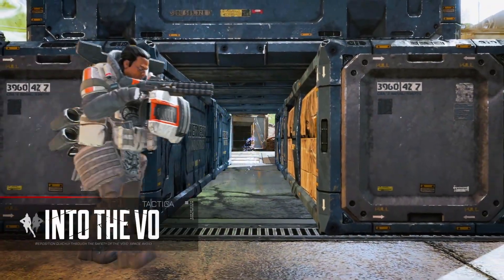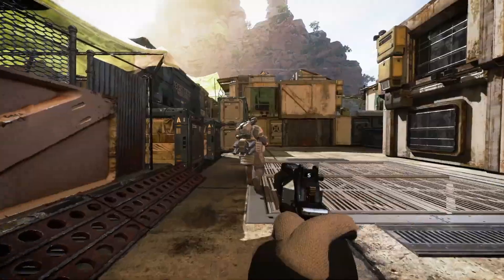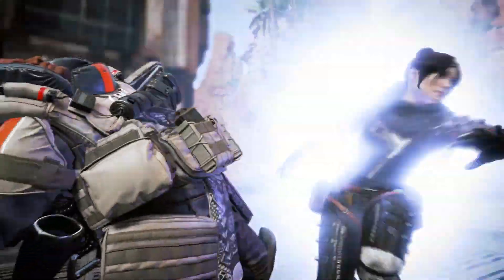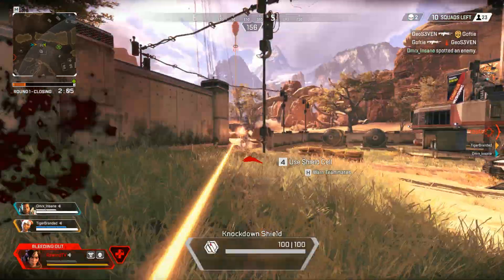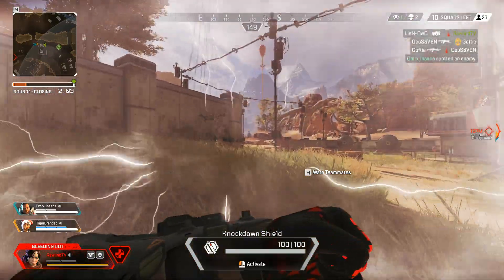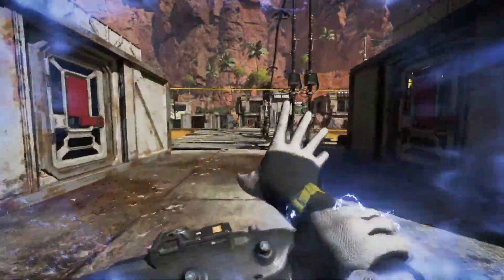Next, her tactical ability gives her immunity from enemy hits, which means she can go into other dimensions for a limited amount of time and avoid any enemy trying to damage her. This power also gives her no footstep sounds, so enemies won't be able to hear where she is coming from.